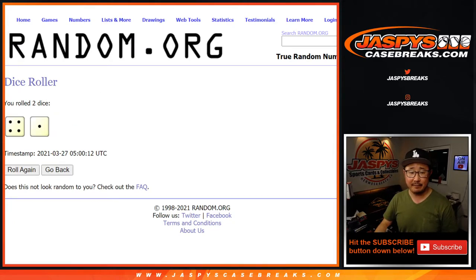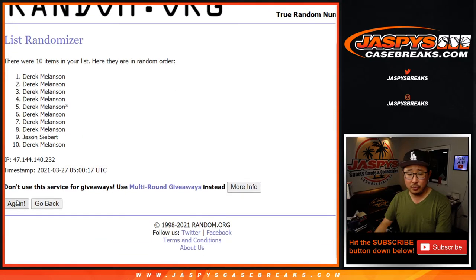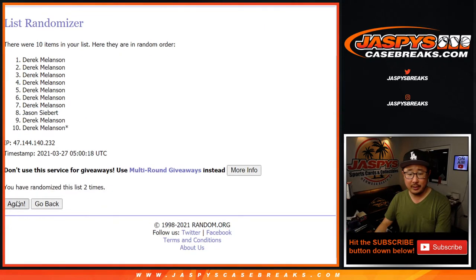Let's roll it, randomize it — 4 and a 1, 5 times for names and numbers. 1, 2, 3, 4, and a 1 — fifth and final time. After 5, Derek down to Derek.